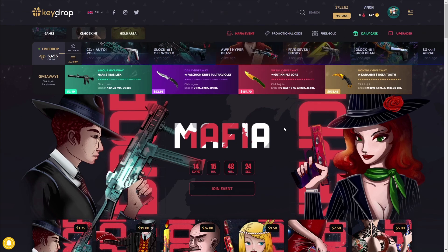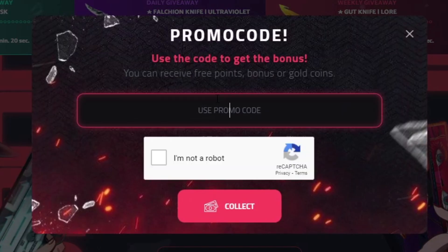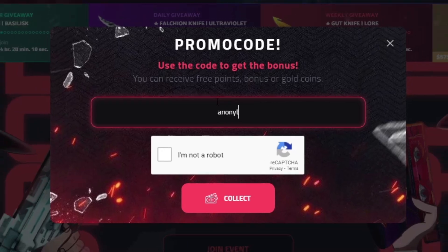Yo, what is it guys? We're in Kedrop again today. If you guys want to head over here and get some free money to gamble along with a 5% deposit bonus, click the promotional code button right here. Use my code Anonyt, A-N-O-N-Y-T, and then click collect.